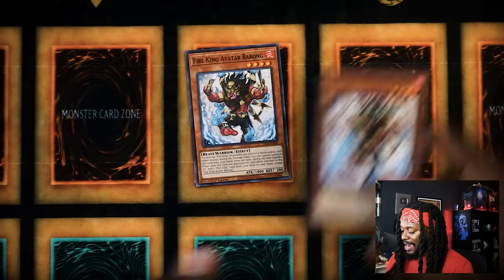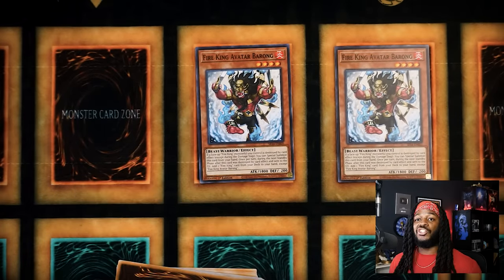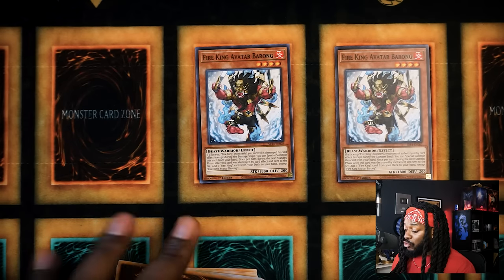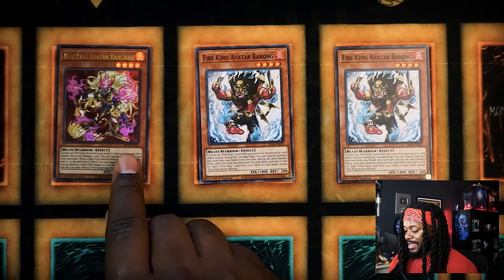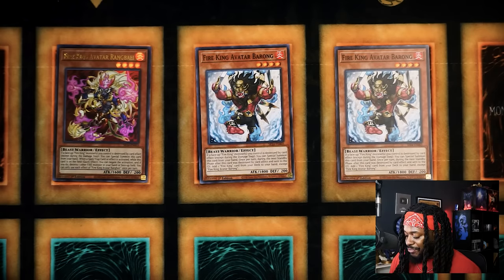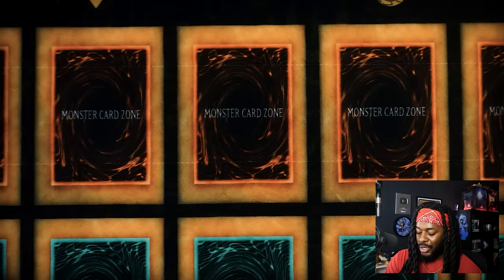There are two copies of Fire King Avatar Barong — really powerful. This deck is really good at dodging hand interruptions like Droll and Lockbird because you don't search on the turn it's destroyed, you search on the next turn, which gets you your Legendary Fire King Ponix or your Kirin into your hand. I also play one copy of Fire King Avatar Ring Bali, which is really good at stopping spell and trap cards like Infinite Impermanence and spell cards like Triple Tactics Talent and Thrust after you've already used your Fire King monster effects.